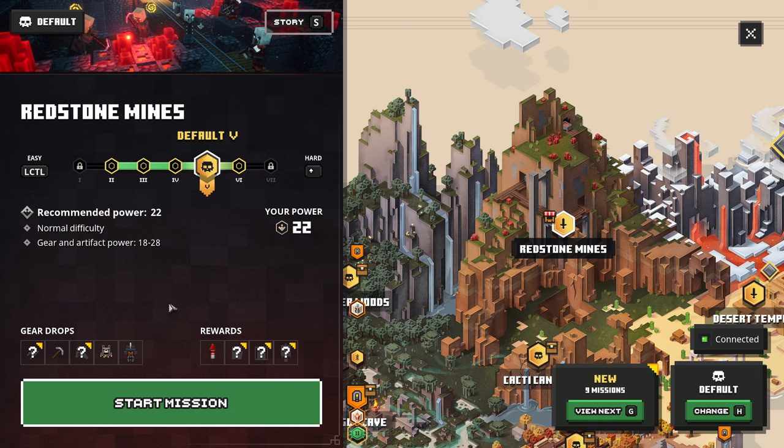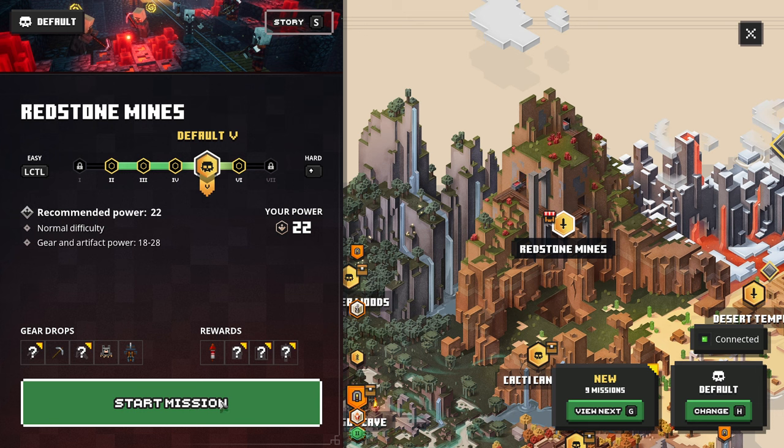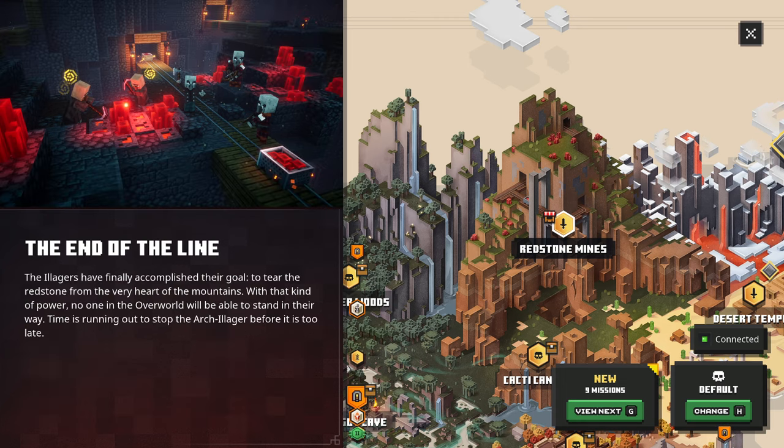Let's go ahead and just do the recommended one, the default 5, it looks like. We've got a few different things that we can unlock here. We've got power level 22, so we can get our gear and artifacts anywhere from 18 to 28. And this is also the little story, or whatever, if you want to check that out.